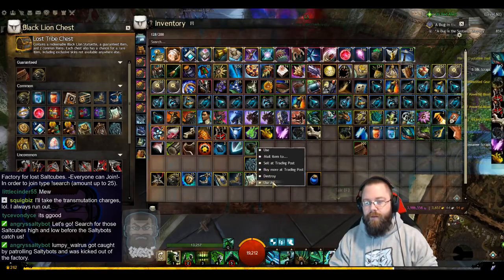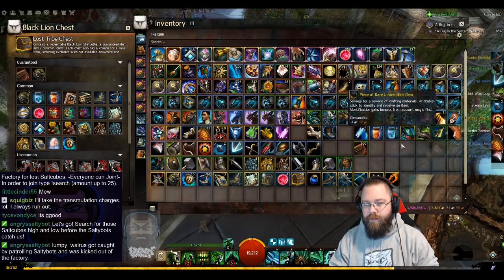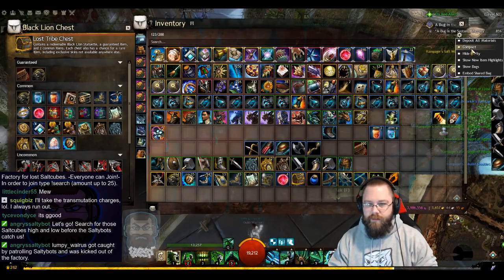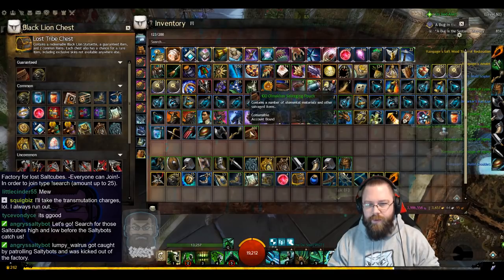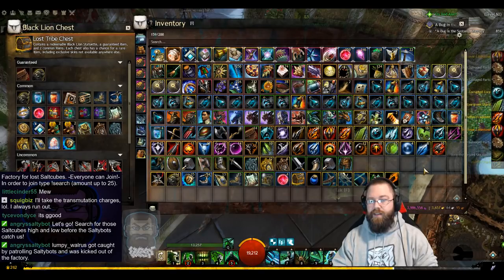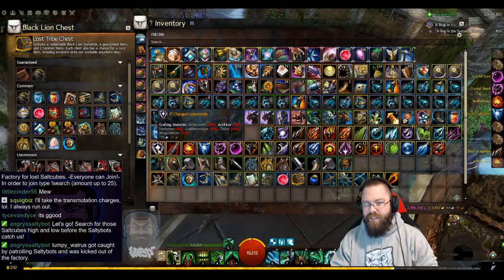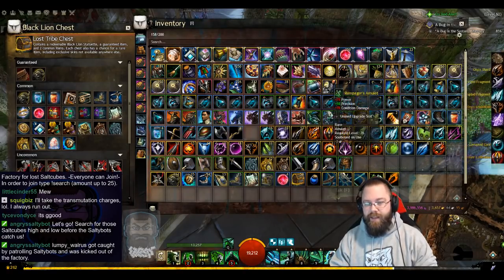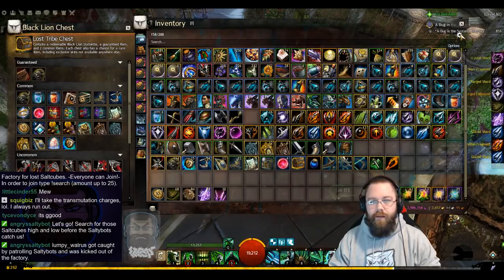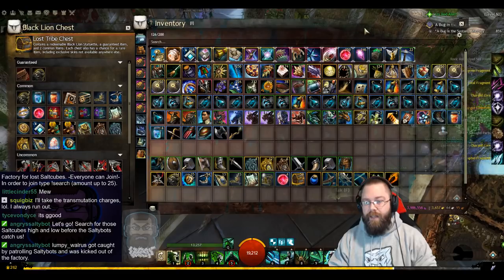Opening the salvaging packs — hoping for a precursor. Of course not. Opening the loadstone bags: just a bunch of loadstones and evergreen materials — 17 charged loadstones, that's not too bad. Scraps are 18, 18, 33, 13.